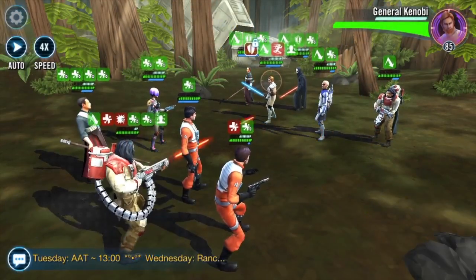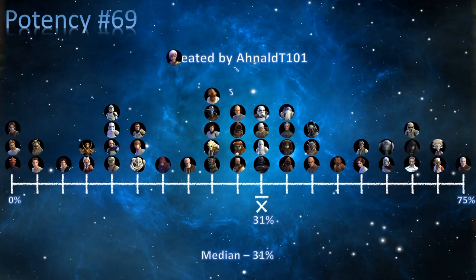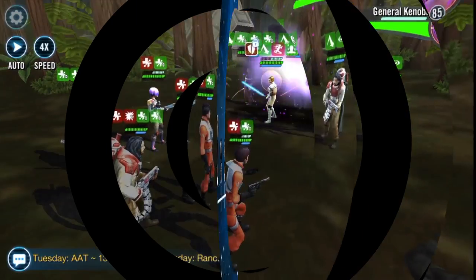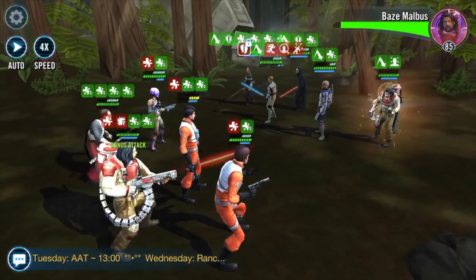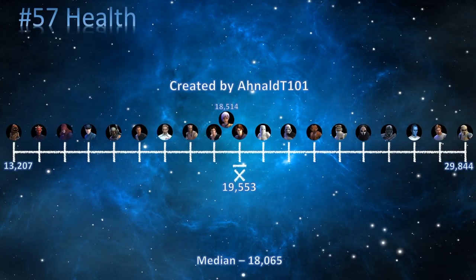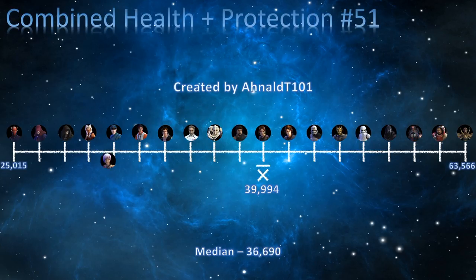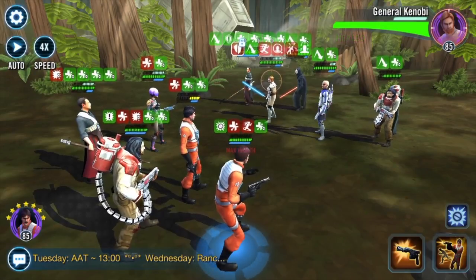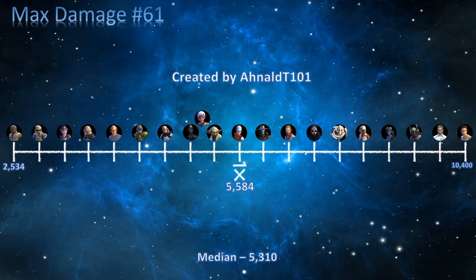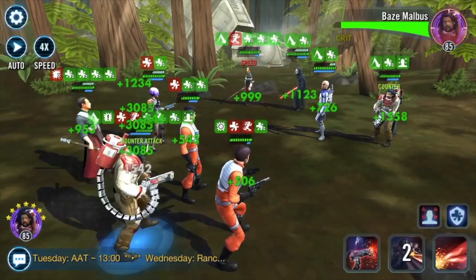Moving on to the averages, Sabine Wren is quite average in a bunch of things. She is number 69 in potency — she applies debuffs so decent potency matters, and she has about 29% potency which is slightly above average. She is number 57 in health with 18,514 health, number 50 in protection with 21,180 protection, and number 51 in combined health and protection with 39,694. Her maximum damage dealing attack ranks her number 61 at 5,261 damage.